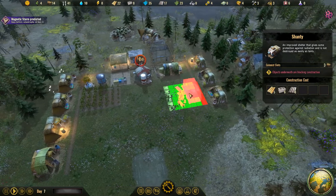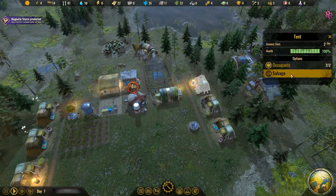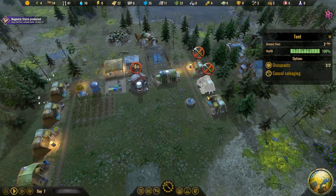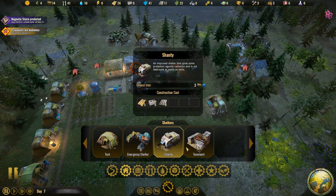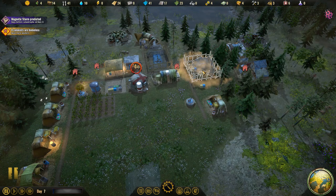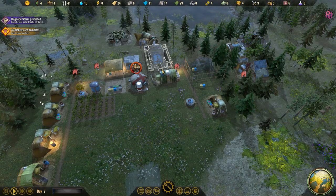Can we delete the building? Yeah, I guess you could — we'll salvage those. Not very long at all. We'll build the shanty where it previously was. I'm gonna try to make it so we don't have too many colonists homeless at a time, so let them build that one first and set it as high priority.